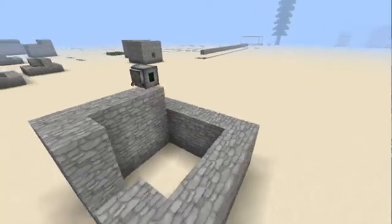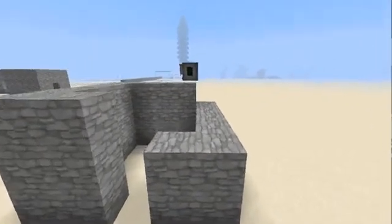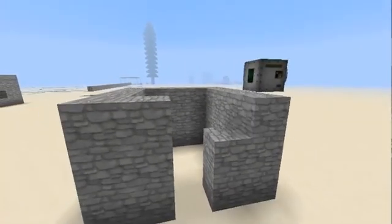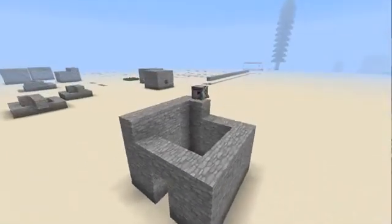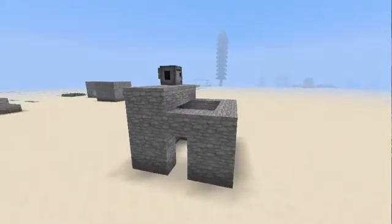It's not the fastest thing in the world, but it's cool — it builds you a house. You could probably go chop down some trees and when you come back you've got yourself a house. It's not the prettiest house in the world, but it's not the ugliest either. Looks like something Alex would build.